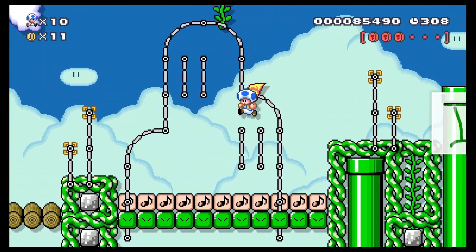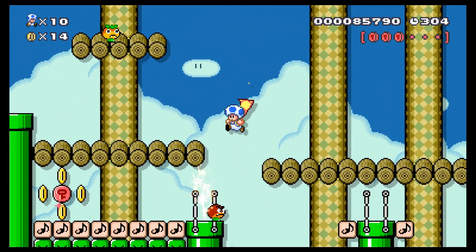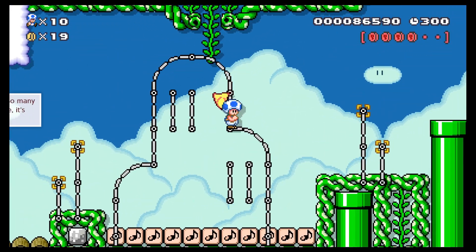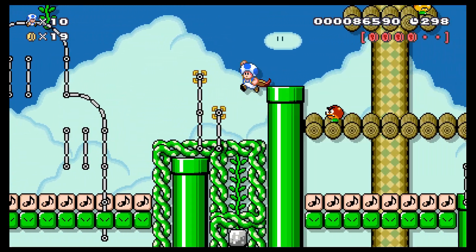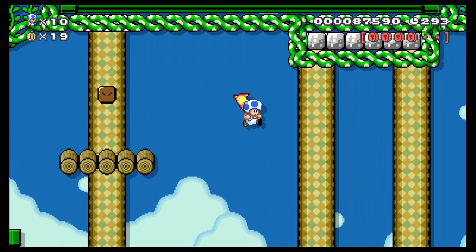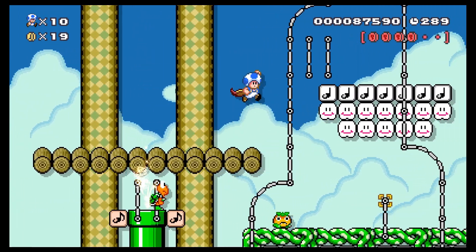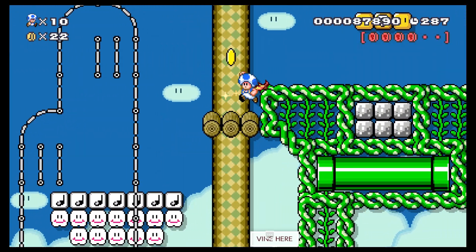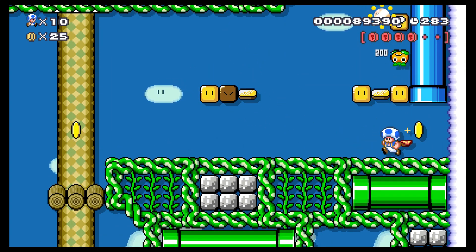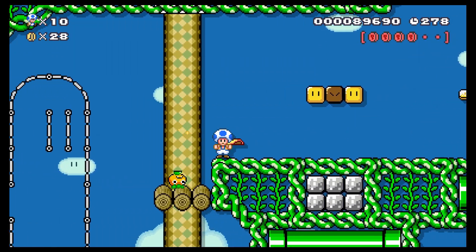I don't think I can go down there — I think that's just a spawning pipe. Doesn't look like there's any ground and I don't really want to find out. I really like these background aesthetics — the tree outline background things look really cool. Okay, so we're still missing two coins, like usual.